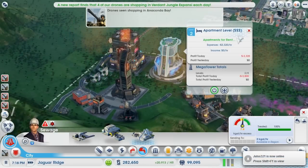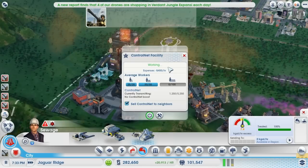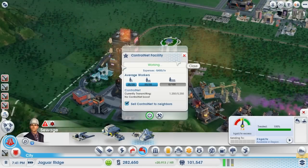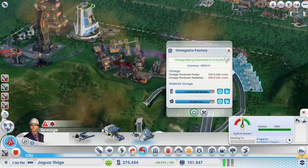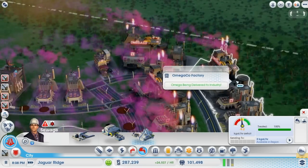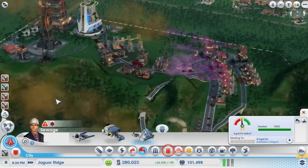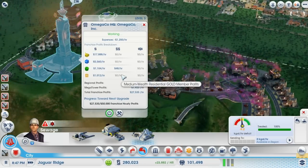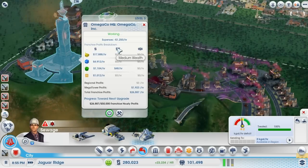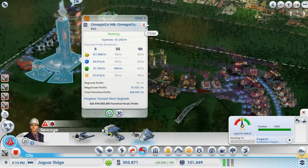People should be coming in here hopefully and starting to work. There we go — you're actually doing something. We're at $28,000 worth of profit, so it's not tragic. We don't have any medium wealth or high wealth businesses — I'm sure they'll come along.